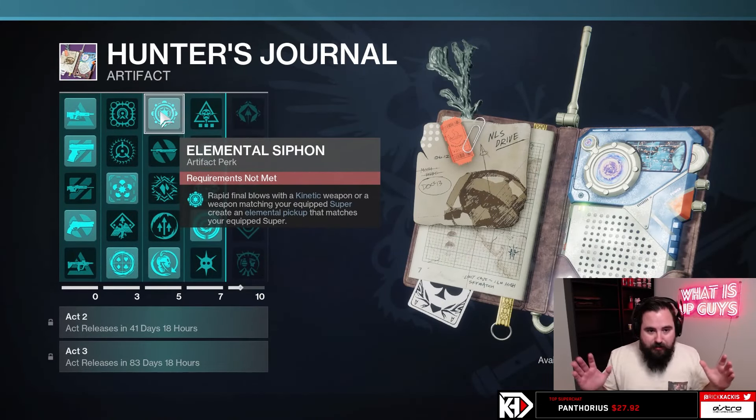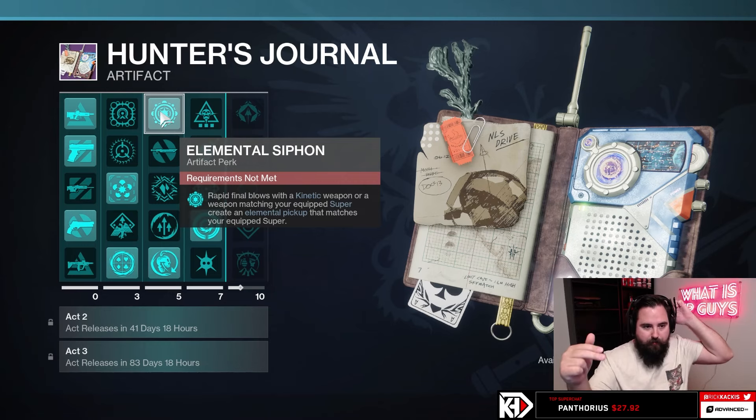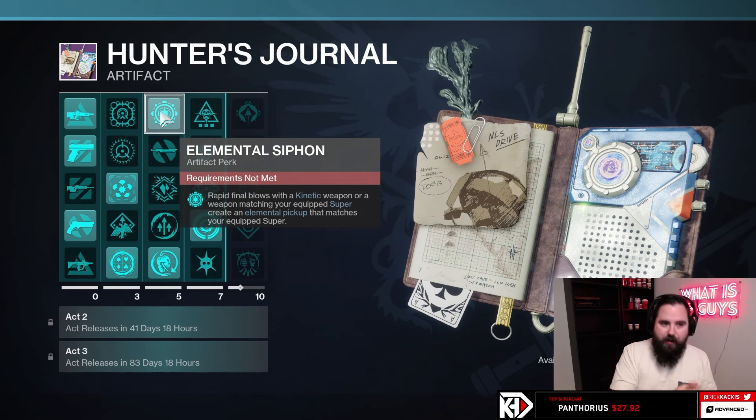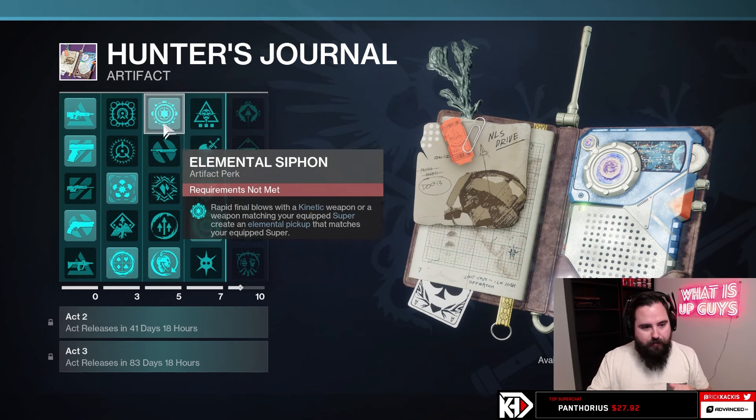Elemental Siphon seems insane. Rapid Blows is going to work because you can use a kinetic — so you just have a kinetic weapon or anything that matches your subclass. If you're on Strand, you get tangles. If you're on Stasis, you get stasis shards. If you're on Solar, you get fire sprites. And you want all of those.